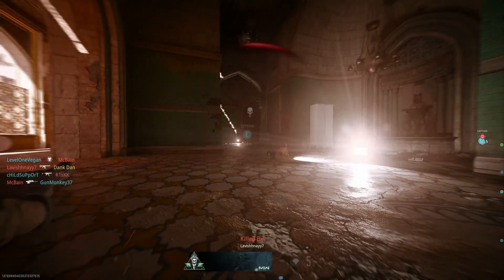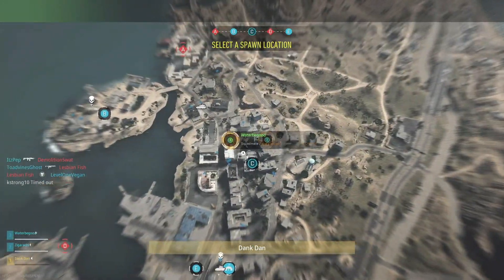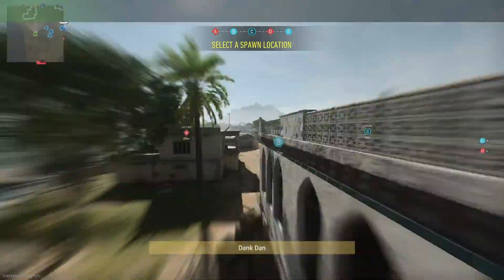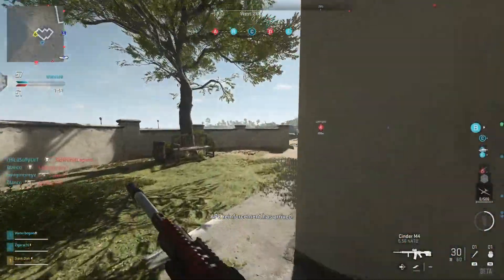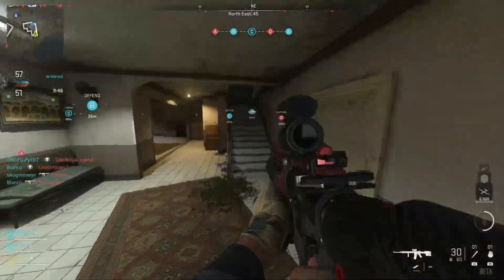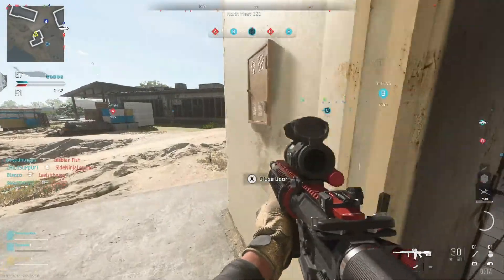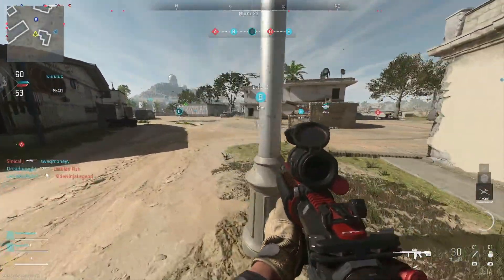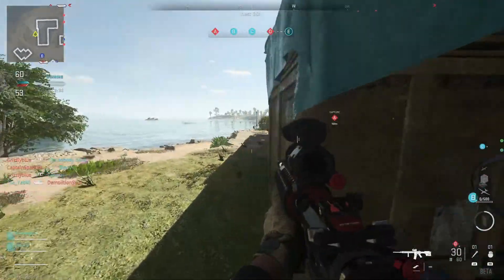The last of the 6v6 multiplayer maps is El Asilo, which pretty much looks like a bar — or more of a drug cartel hotspot where they would group up, play pool, and other stuff. It's overall not exactly the best area of town. Whether this is going to be a larger-scale map than just the bar remains to be seen.